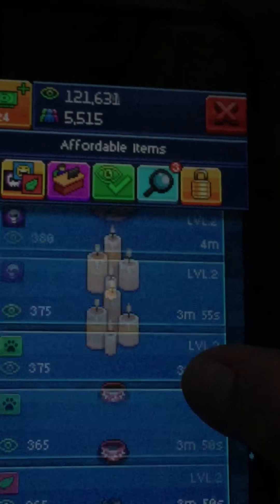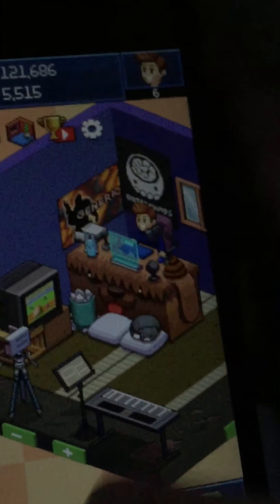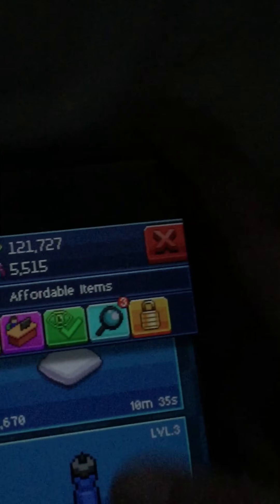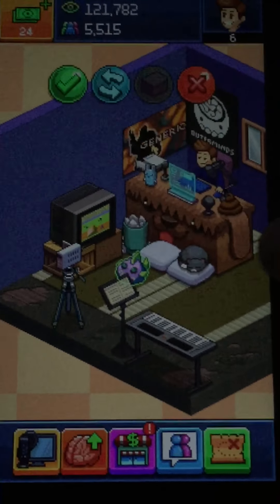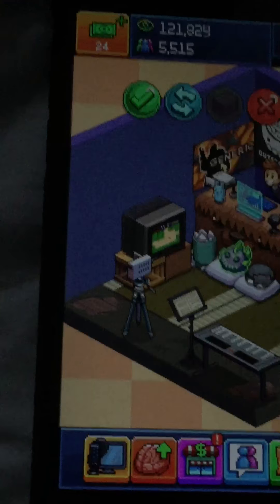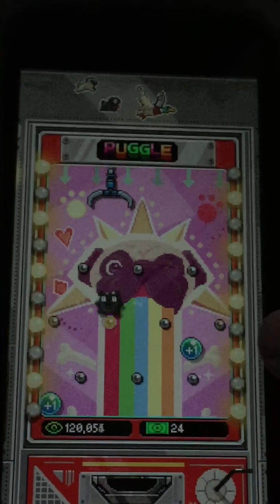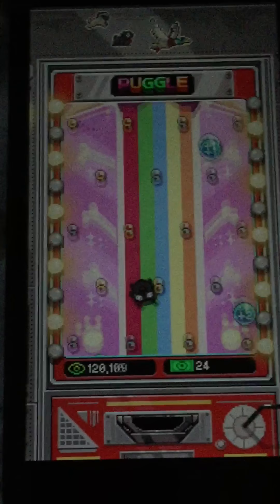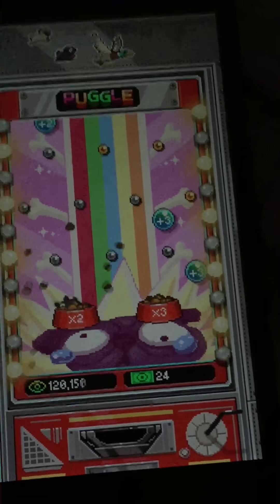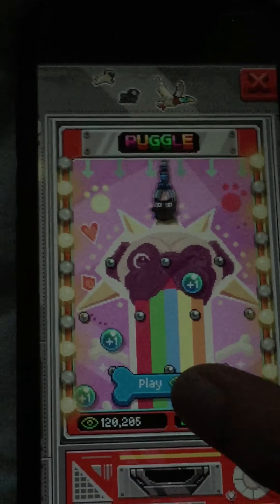Let's see — oh wait, did I already get the fish? No, that's what I was needing. Where's it at? Here it is — pets. Put that on the pillow there. Play some toggle. Okay, speed up the time, let's go, come on.